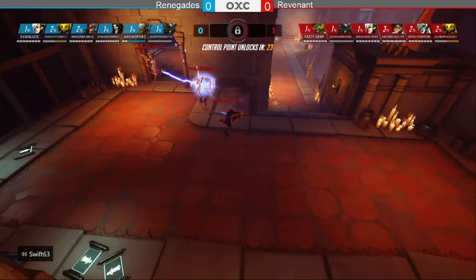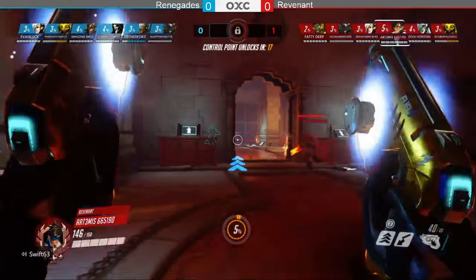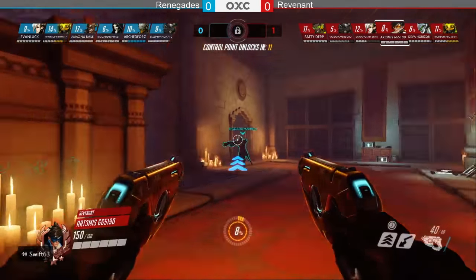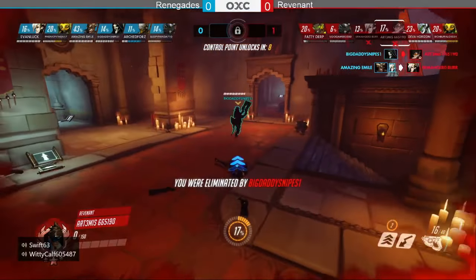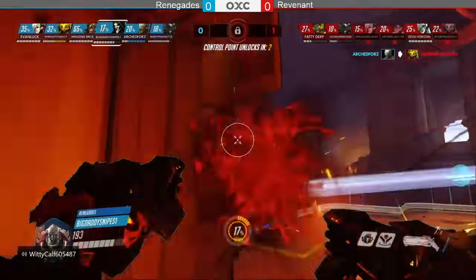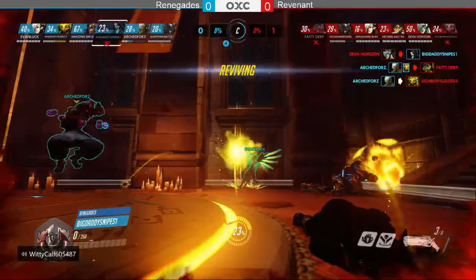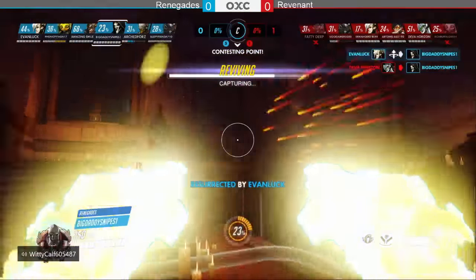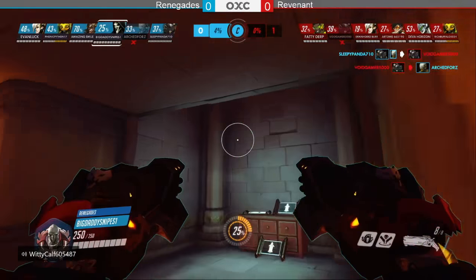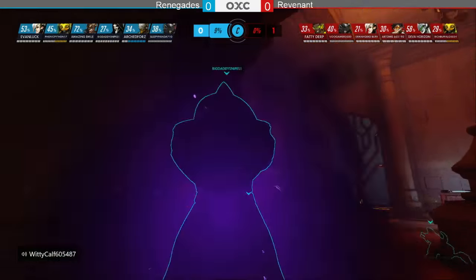Following Artemis through the back, trying to hunt down the Zenyatta. But Revenant swaps to mercy-lucio double heal this map. Artemis gets barrel stuffed by Big Daddy on the reaper. Renegade gets two big picks to start, but Revenant is already on the point. Big Daddy gets picked off by Diva Horizon, and Evan Luck pulls off a risky rez on the reaper.